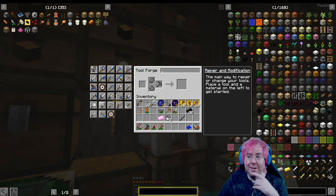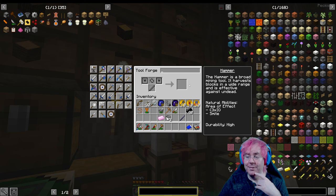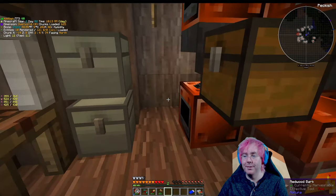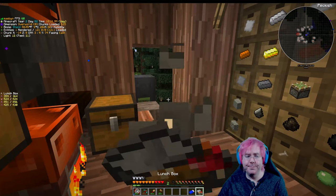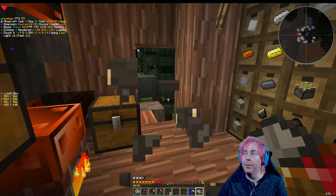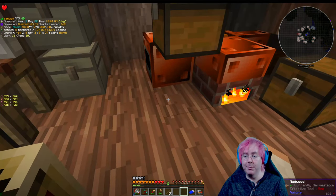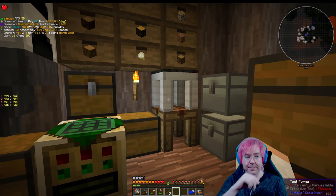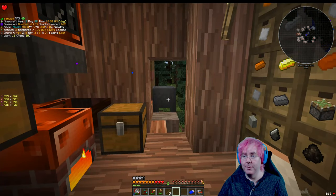This lets us make - previously we could only make the shovel, hatchet, and pickaxe. Now we have bows, crossbows, and hammers as well. I don't know if I'm going to prioritize that on stream, but I will want to do some of the gear stuff for mining. The excavator lets you dig out a three-by-three area. The hammer is like the excavator but for things you'd use a pickaxe for - stone, ores. There's also a lumber axe to cut down an entire tree in one hit.